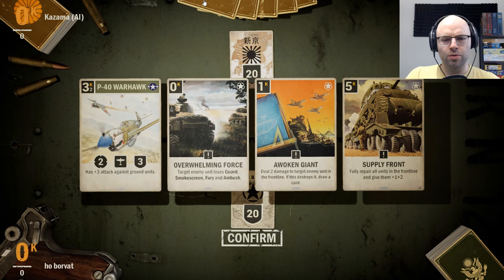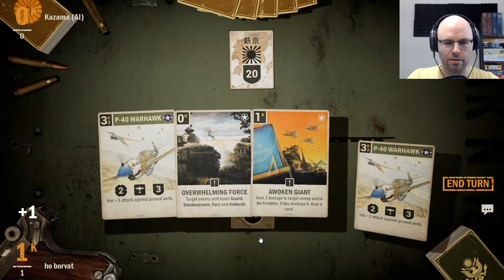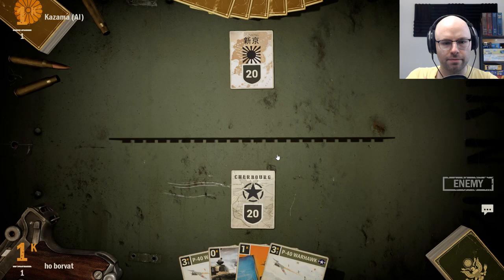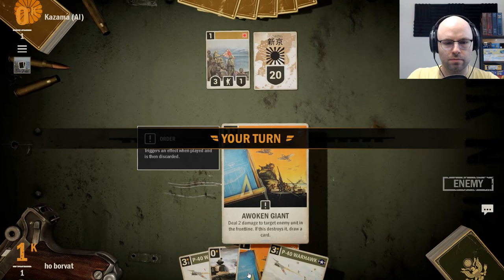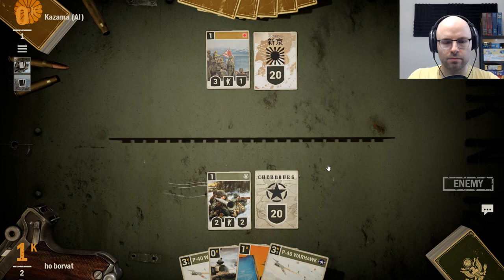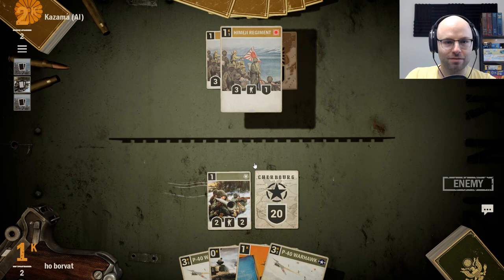Deal two damage to the target enemy unit in the front line — if this destroys it, draw a card. I love it. Let's mulligan that. We got some cheap airplanes — you'd love to see it. End turn — go ahead, Japan, I'm ready. The Himeji Regiment: you're not on the front line, so I'm not doing anything yet. Just play it cool. You're a 3-1 unit for one? Must be nice.